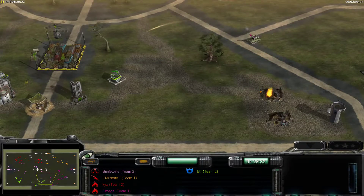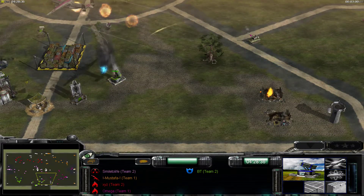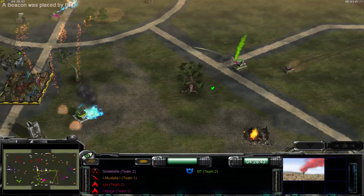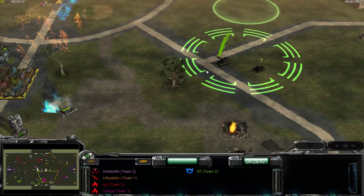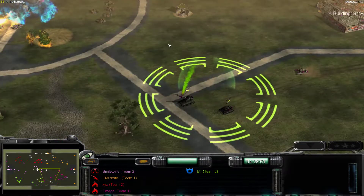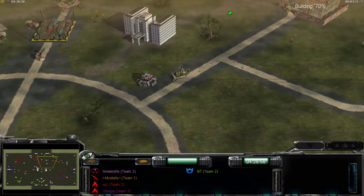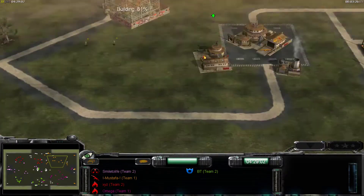We'll find all infernal cannons, so that'll be good for taking care of base defenses with super weapon. Oh, that's an EMP — using the same logic to kill that, it's really useful. Getting that war factory up finally.